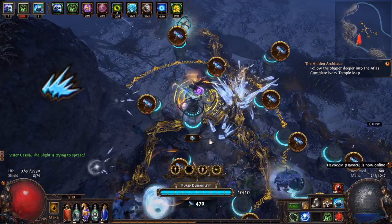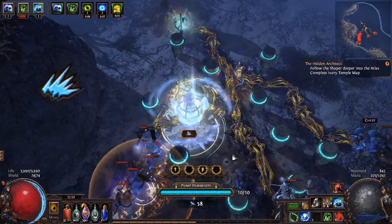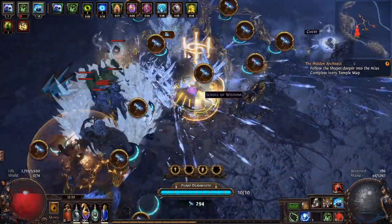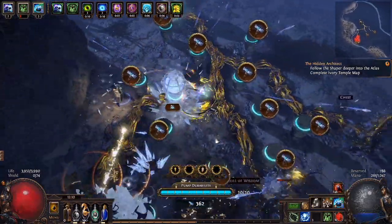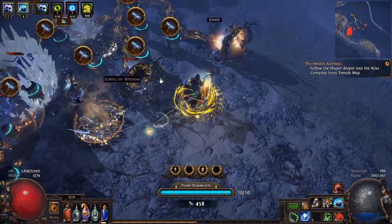The far more useful upgrade is the ice prison, which creates a wall locking in enemies for a fairly long duration. This does an incredible job of locking down bosses and blight enemy packs for a long time, allowing your other towers — or yourself — to kill them. They do no damage themselves, but they are a crucial tool in the harder blighted maps.